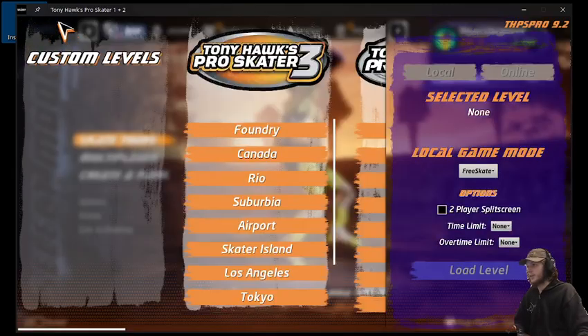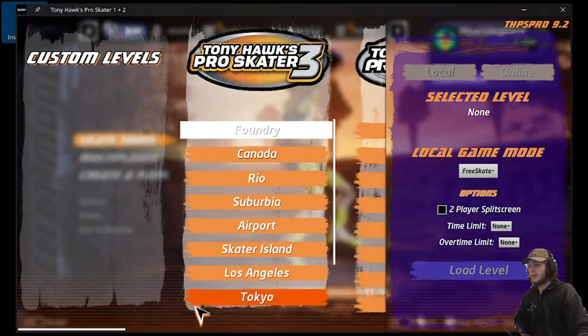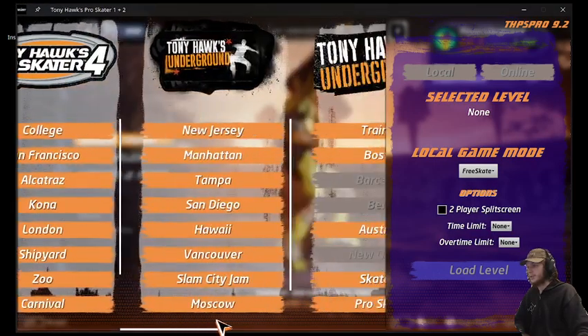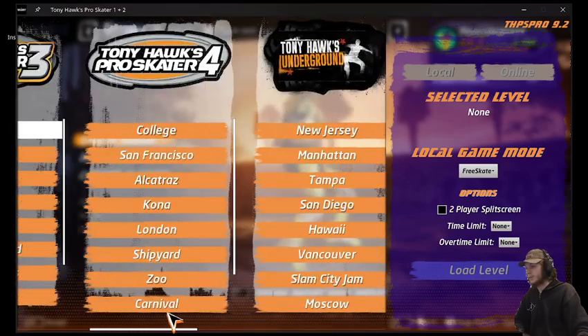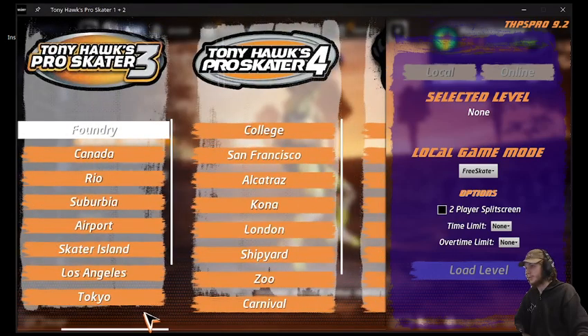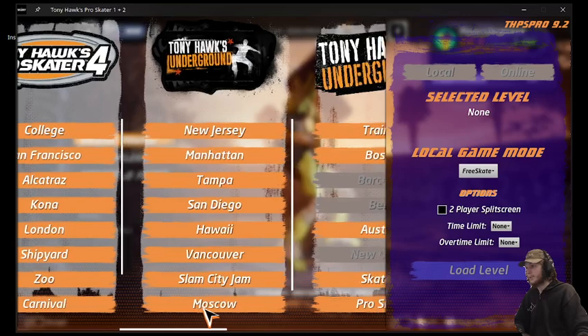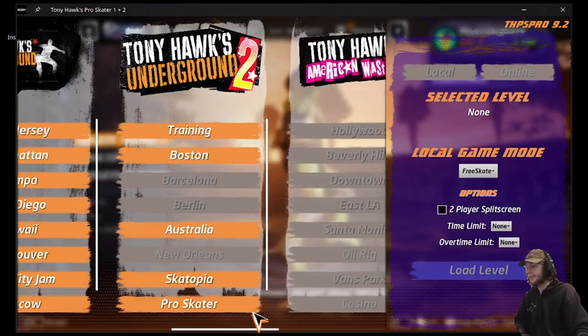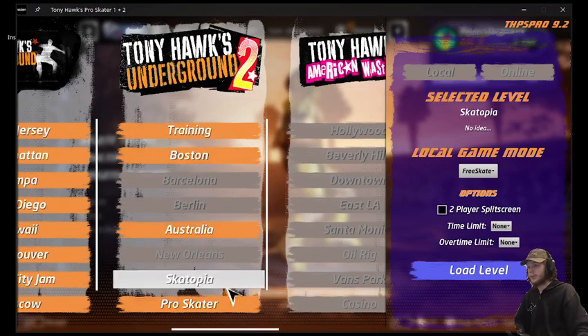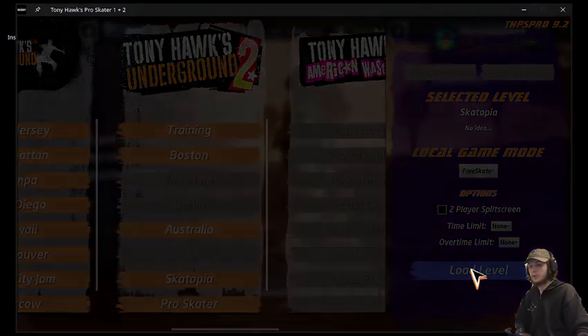Now to access the mod, you click on this and then drag to find out what levels you would load into. For this one, we'll go to Escapetopia in Underground 2 and then press Load Level.